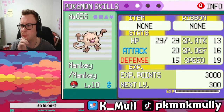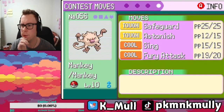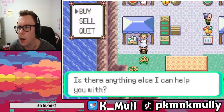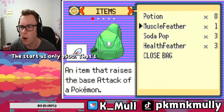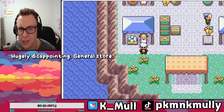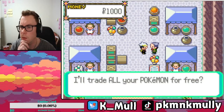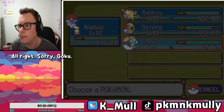So we have an Oran Berry. We have a ribbon already — I want another ribbon. I don't have any money, so I gotta sell the Stardust. Only 1500. That's hugely disappointing, Goku.